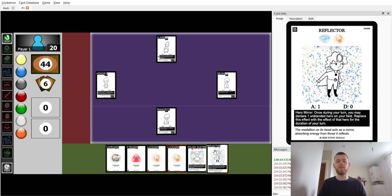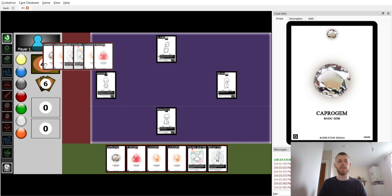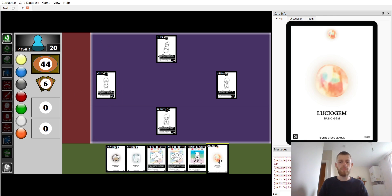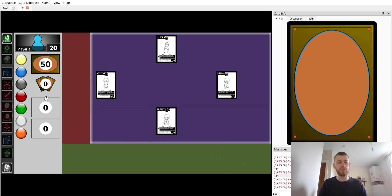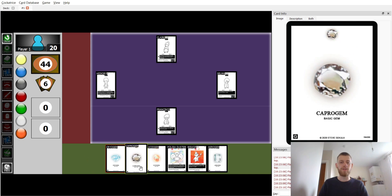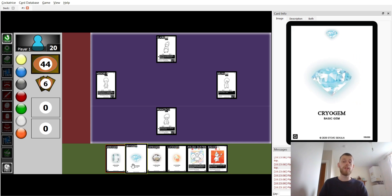We do need that Cryo gem, so we're going to shop that in. We don't get it here, and typically you would only have one reroll, but because I want to showcase what we're doing I'm going to keep re-rolling until we get it. All right — here we have all the gems we need in one hand and a Bishop on top.